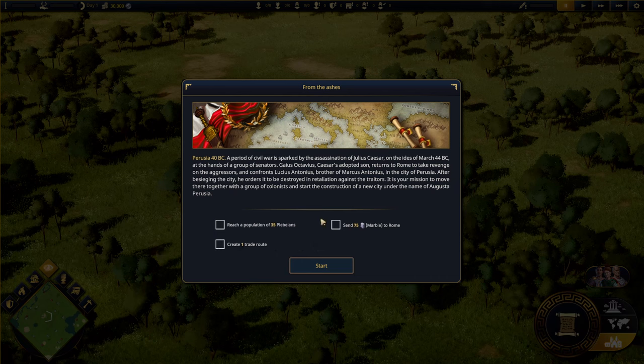From the Ashes: Perusia, 40 BC. A period of civil war is sparked by the assassination of Julius Caesar at the hands of a group of senators. Gaius Octavius Caesar, adopted son, returns to Rome to take revenge on the aggressors and confronts Lucius Antonius, brother of Marcus Antonius, in the city of Perusia. After besieging the city, he orders it destroyed. It's your mission to build a new city under the name Augusta Perusia.